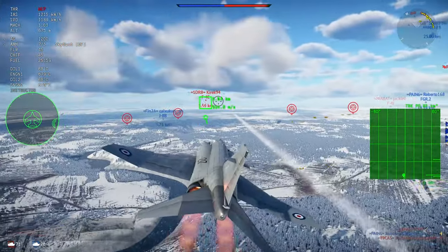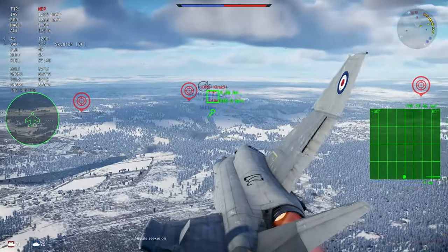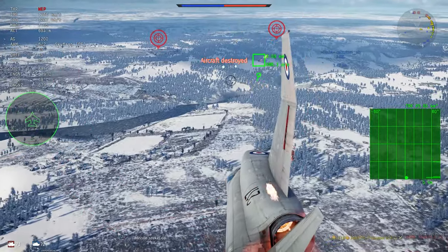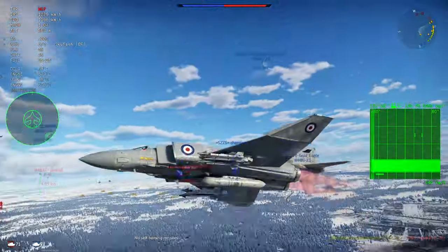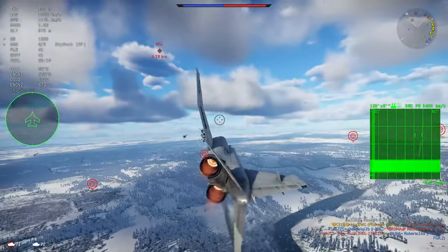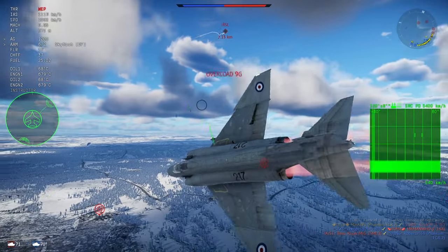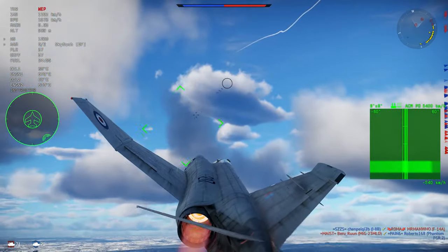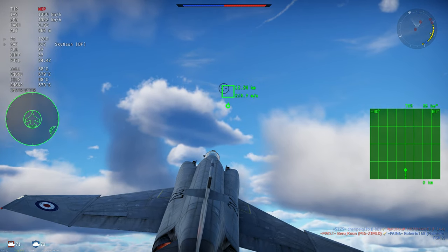It is a shot that I actually hit with the first missile, but I thought it was going to miss and I ended up shooting another one by complete mistake. So the Sky Flash can be very effective — it's just that the AIM-9G is kind of problematic. Even though I got kills with it at this BR, using the cannon without the turning capabilities is very limiting.